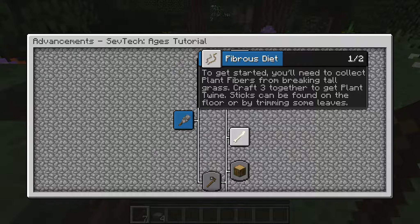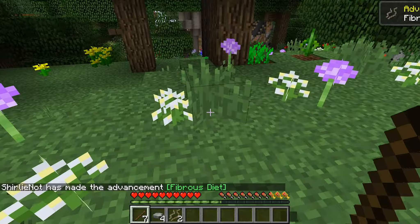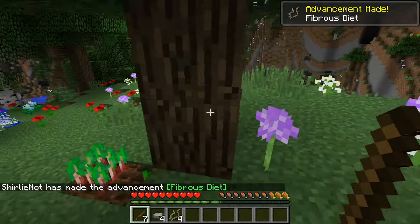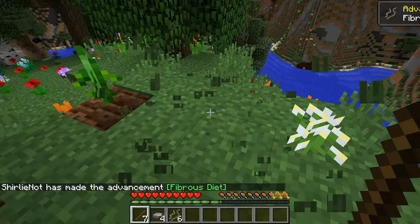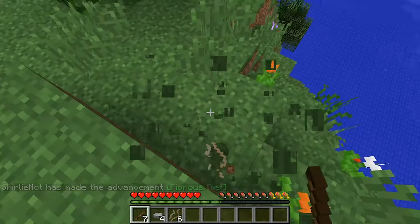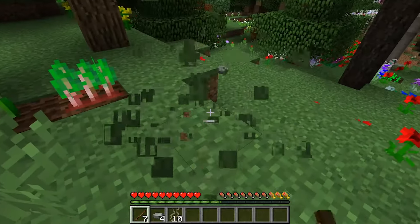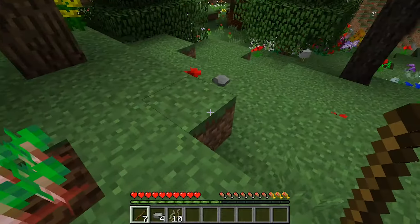The first thing we need to do is the fibrous diet step — we need to get three fibers from plants and craft them together to make some twine. You get the fibrous stuff from here — fibrous diet — it's just like plant matter. We'll get that; we've got six. Going to get quite a bit of this since we do need a little bit of it later on. Grab all we can.